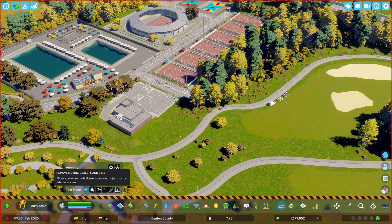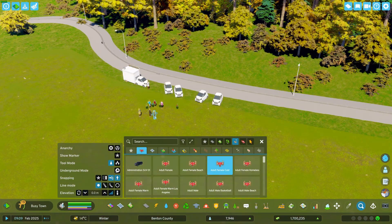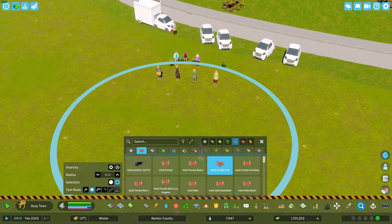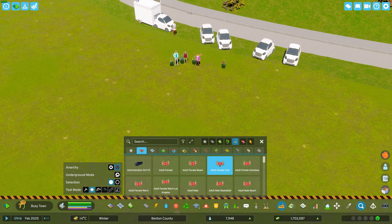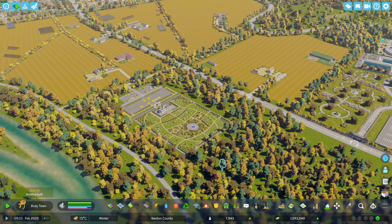The second tool deletes things related to simulation or animation — so moving vehicles or sims. This is a tool you should be careful with. One thing that's safe to delete are Sally's ploppable sims — you place them, then use the radius selection to delete them. You cannot delete sims via single selection, so radius selection is the only valid option.